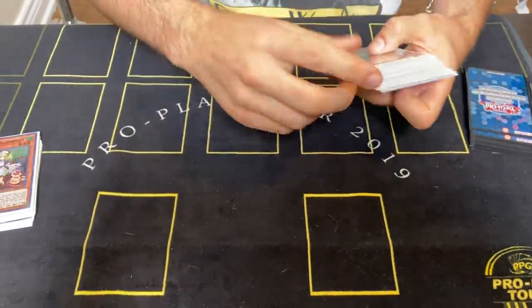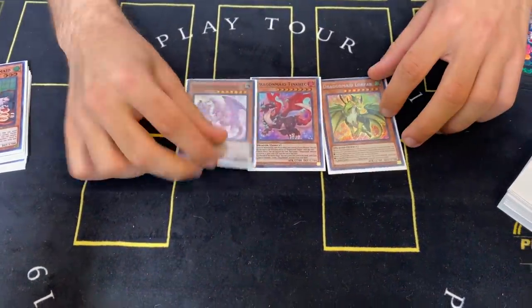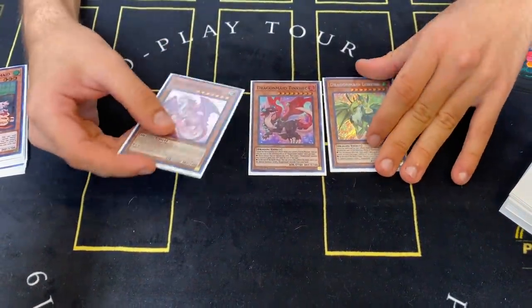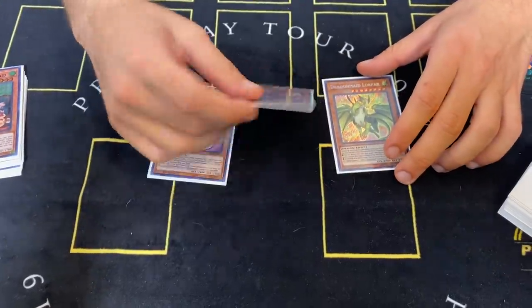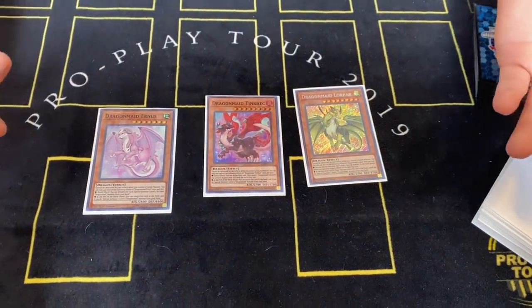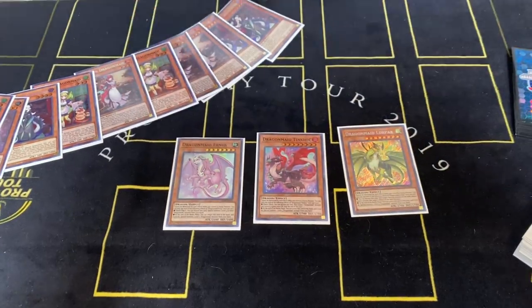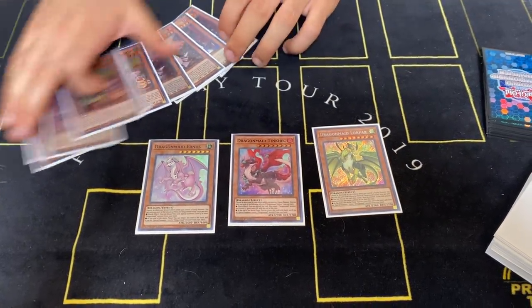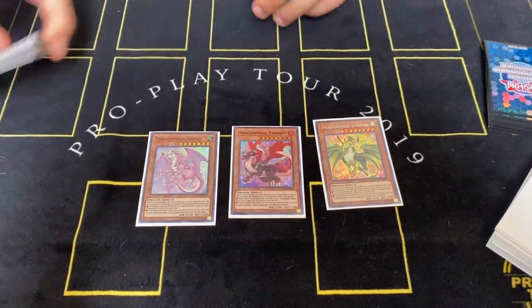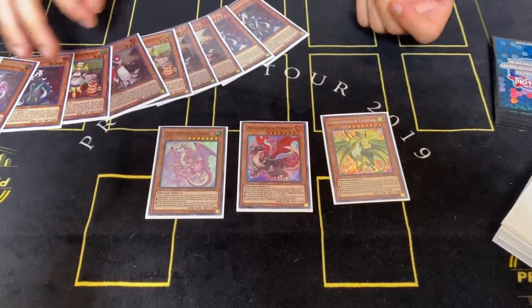That's the Dragon Maid small monster lineup. Then we play three big dragons. I like three right now because you actually kind of want to hard-draw them. Tinkx helps you swing over monsters, and Erneste is an extra extender — otherwise they're just monsters you bring out with the small ones and send to the graveyard. The reason I'm playing three is because they have lots of applications this format.